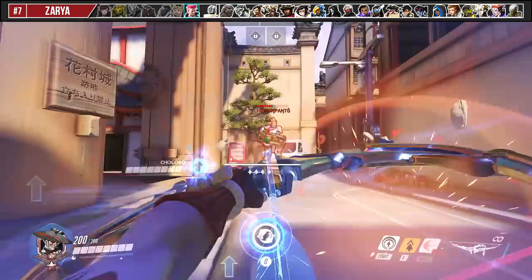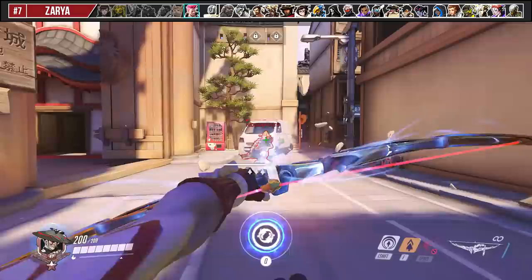Against Zarya, you should feel comfortable bursting through her bubbles if you have a Mercy pocketing you, but if not, I would generally wait for them to fizzle out to avoid giving her energy.